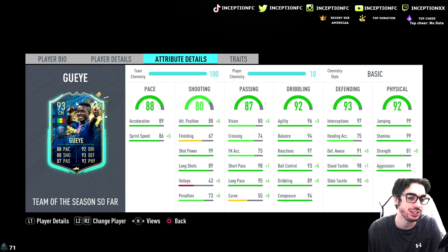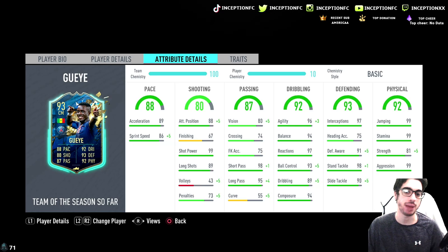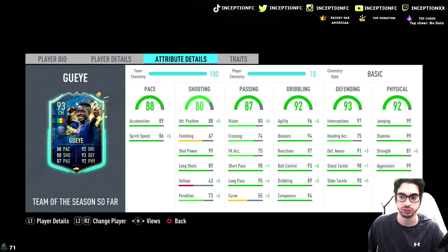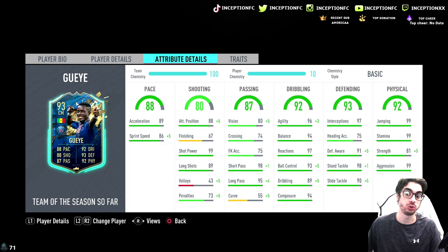A nice thing this card has is a passing presence, which is very important for being able to take specific touches and pass the ball off to other players making specific runs. His base card stats in the CDM position with dribbling stats like that look phenomenal for a CDM, especially on medium-high work rates. He is 3-star, 3-star, so I was thinking maybe if he had the 4-star weak foot it would be really nice. Defensive stats are basically almost perfect, and his physical stats are really nice.